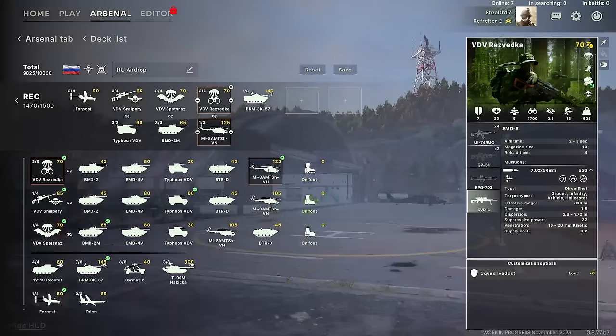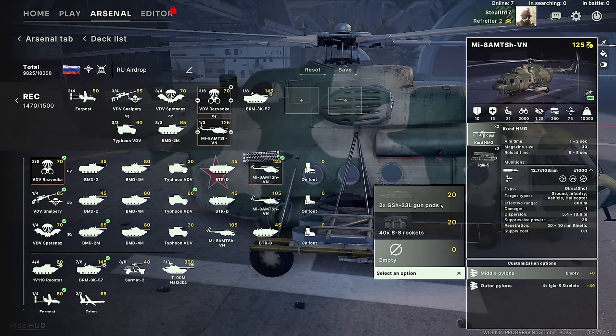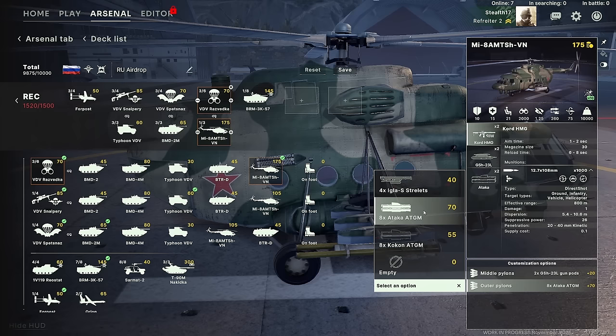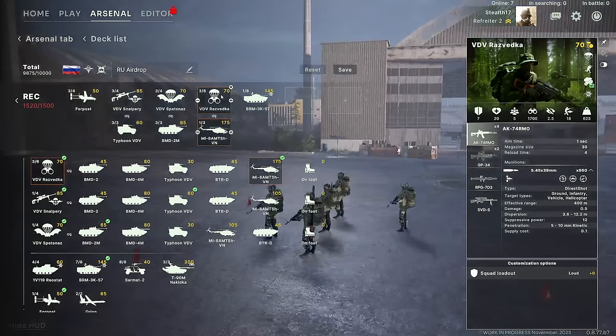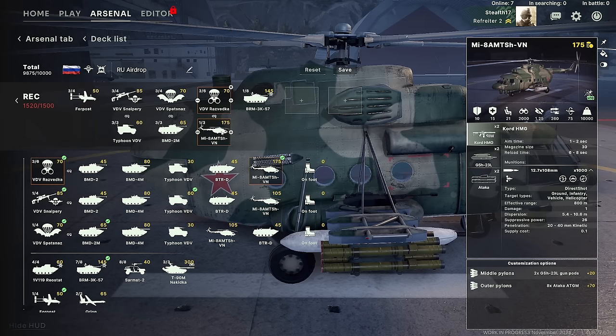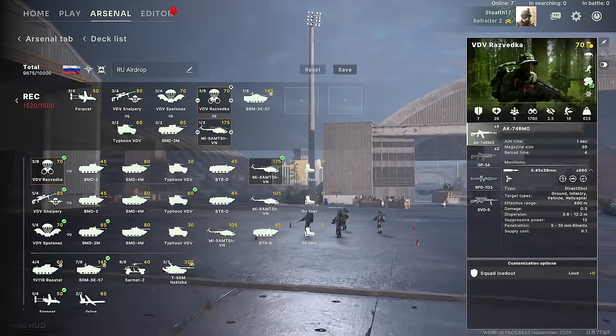In this airdrop deck, the Razvetka are brought in by the MI-8 AMTS-HVN. This helicopter can be set up with all sorts of weaponry — for example, middle pylons with gun pods to further boost their firepower, or an Igla to deal with enemy helicopters. If you really want to turn this into a gunship with gun pods and a Taka, it's going to be expensive at 175 points plus 70 points for the Razvetka. But you're not just bringing a reconnaissance unit — you're also bringing a gunship. The helicopter can bring in the troops but doesn't have to stay with them; you can use it elsewhere or bring it back to base for some point refunds.